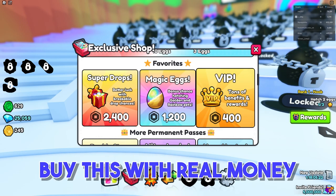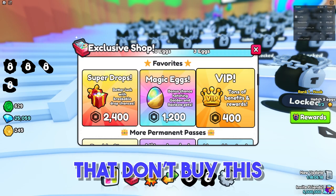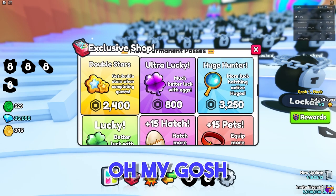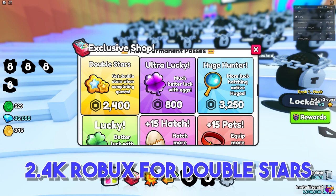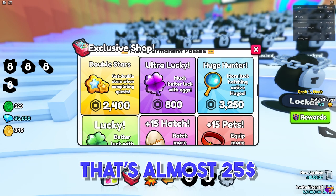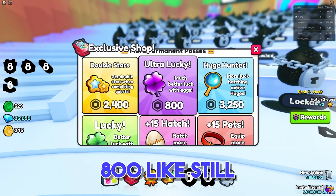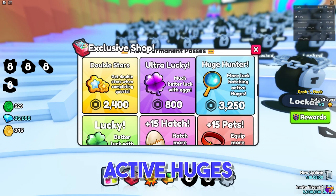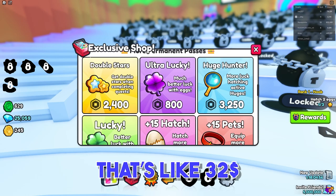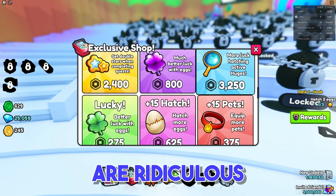It seems like if you buy VIP with real money, you get a big advantage over people who don't. There are other permanent passes too — 2,400 Robux for double stars per click, which is almost $25. Ultra Lucky is 800 Robux, and Huge Hunter for more hatching is 3,250 Robux — basically $32. I know they want to monetize their game, but these prices are ridiculous.